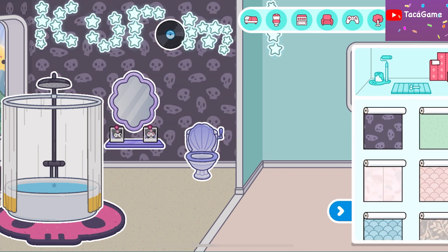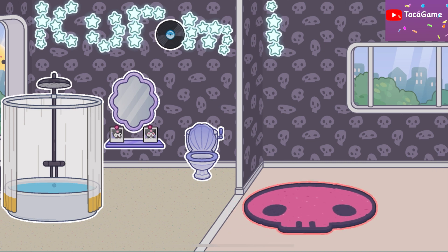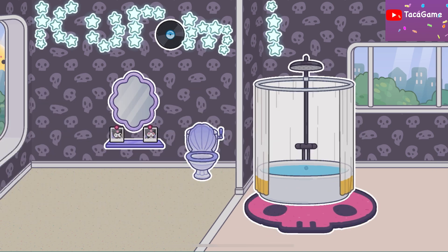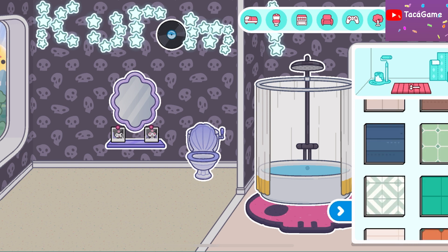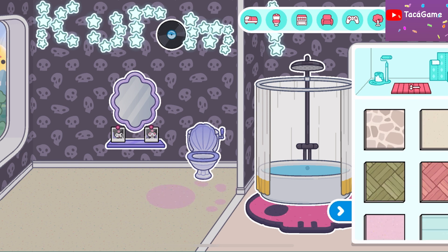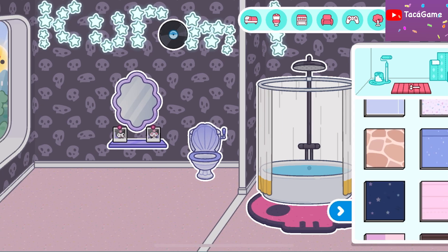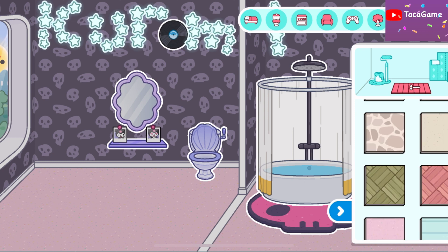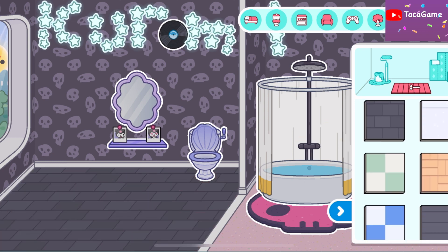How about we change it with this one? I'm gonna put the bat here. We're gonna change the tiles also with this color — it looks more like sand but I'm not sure if it looks good. Let's just change it into black.